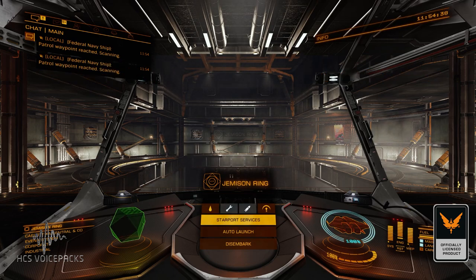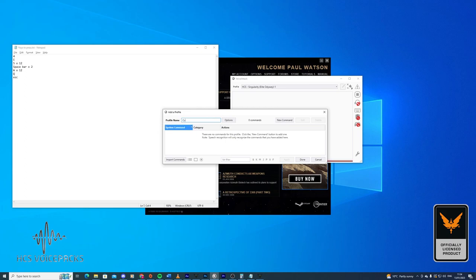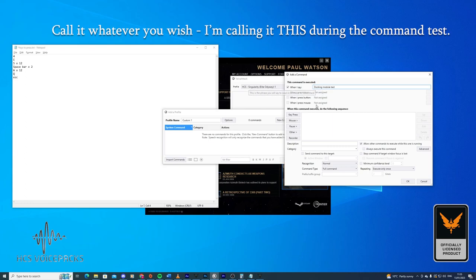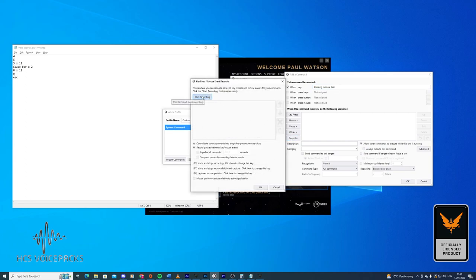Now I know what the keys are — I've already written them down in Notepad. You can see those on the left, and I'm in the Odyssey profile right here. What I'm going to do is make a new profile and call it 'Custom One.' In that profile I'm going to make a new command and call it 'docking module test' while testing. Later I'll rename it 'enable and disable auto docking module.' I'm going to program the command now using the recorder.